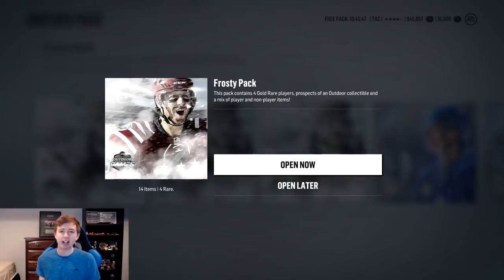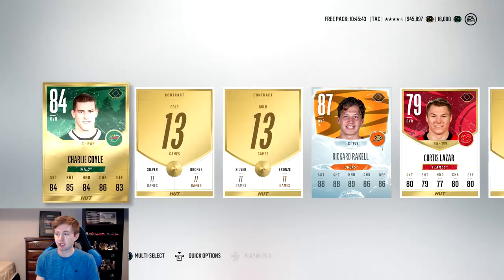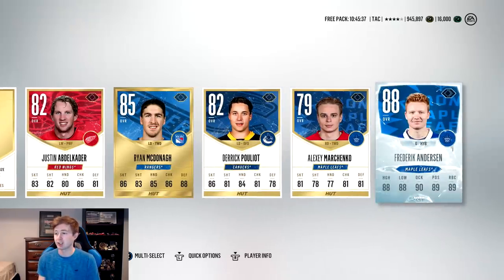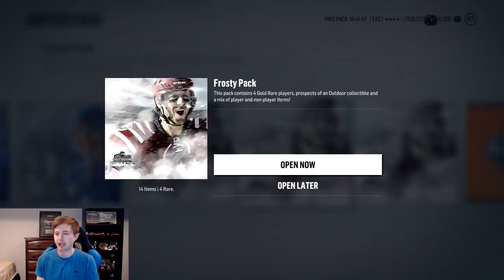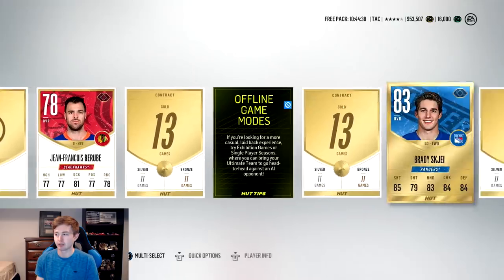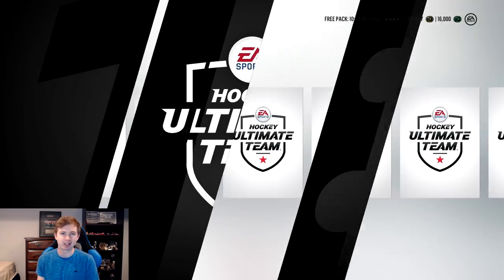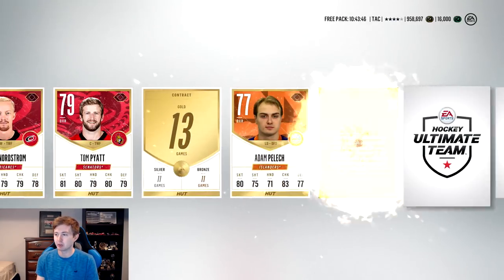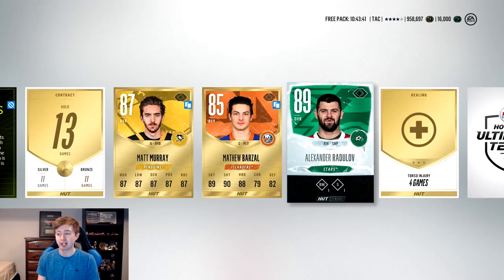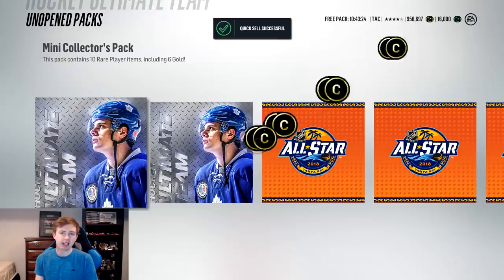Now we have some outdoor packs to open up, so hopefully we get something here. First pack — ice Rakel 87, not too bad. Obviously an evo would be the best we can pull. 88 Anderson is also pretty solid. Trying the middle outdoor pack — I really haven't had much luck with these. No rares off the start, Shea, patch ready, okay I guess. Last outdoor pack here — the best pull so far is the 86 patch ready, so not too great. But in the last pack: 87 Matt Murray, that's not bad, and the 89 ice Radula — that's actually pretty solid. Finally on the last pack we got some solid pulls.